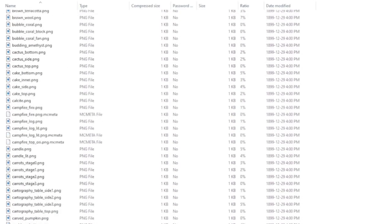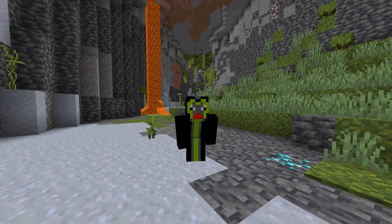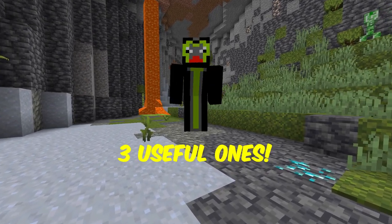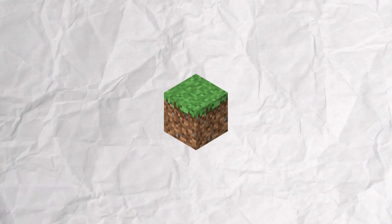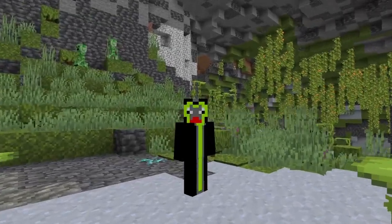We can't test every item in every version, because that would take a lifetime. But for the sake of you guys, I've handpicked what I think are the three most useful items you can duplicate with this glitch — starting from blocks, to tools, and then the elytra. So now that you know the basics of how this duplication glitch works, let's get on to testing.